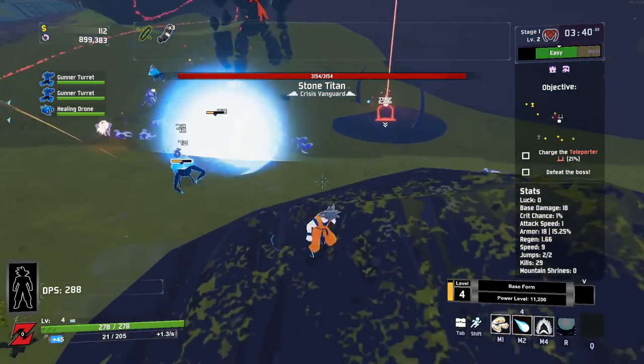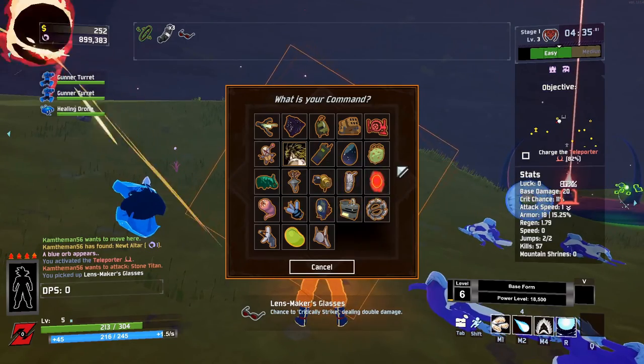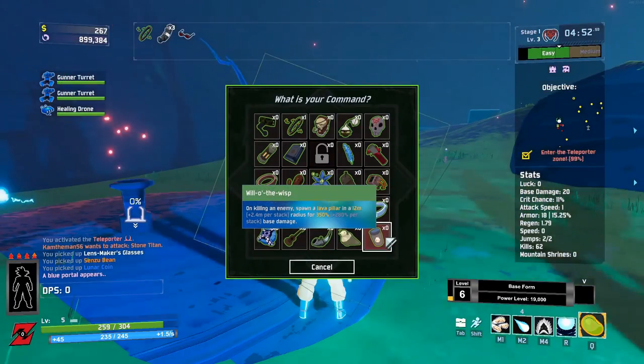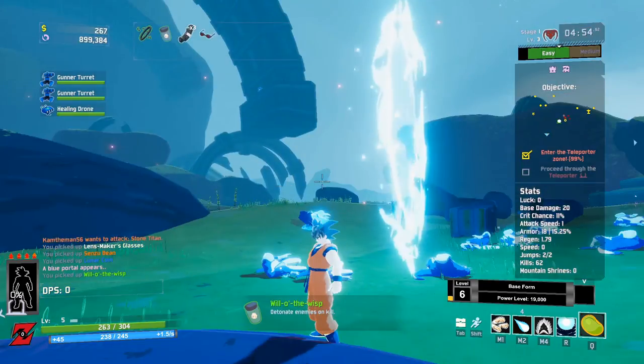Additionally, as soon as you find an orange item, go ahead and get the Sensu Bean. Following this, get the Will-O-Wisp to fuel our Spirit Bomb destruction even more.